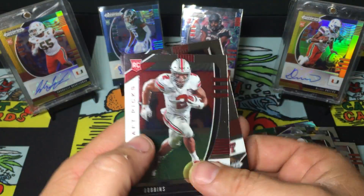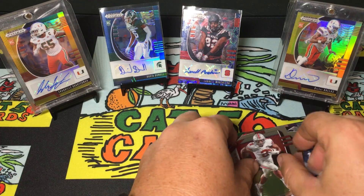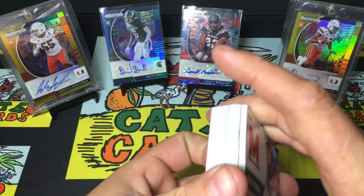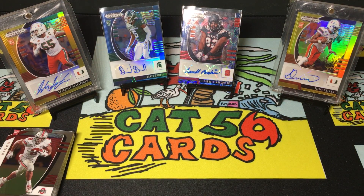DeAndre Swift, JK Dobbins, and another Patrick Mahomes. Alright fellas, short and sweet - two blaster boxes, 2020 Draft Picks. If these are your guys, let me know - I'm going to post them on eBay later tonight. Like, subscribe, check out my other videos. I just posted Part 2 of my eBay mistake purchase - it's a good video, a little long, you can hear my son crying in the background. Watch the whole video through and you might get a little surprise. Alright guys, take it easy, thank you.